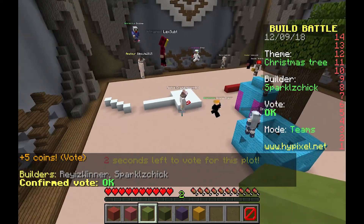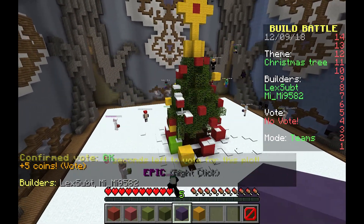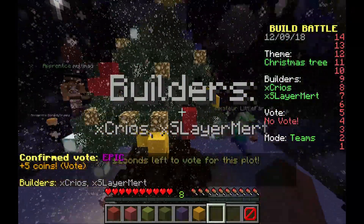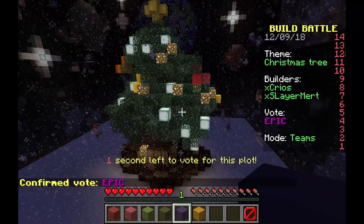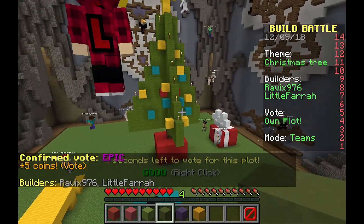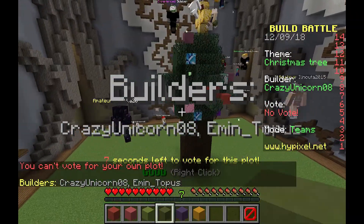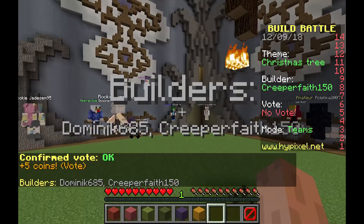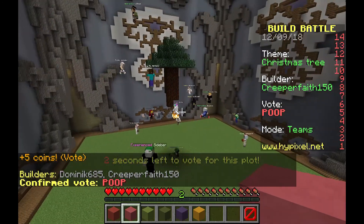They've got snow - oh that's good! I'm gonna give it epic. The star's a bit big - whoa. Well the tree's not good but the effects are cool, I'll give it good - it doesn't deserve epic. This one could have done with some effects - I think that was pretty rubbish. It's on fire - super poop! I give it poop - I just give it poop because I'm kind.